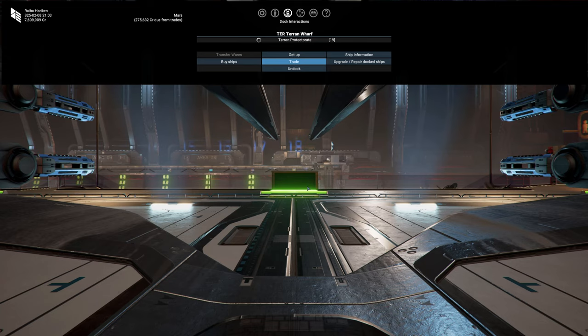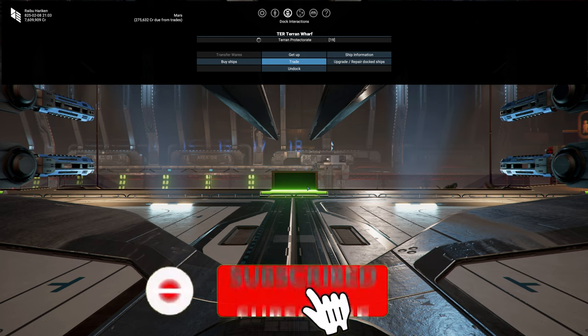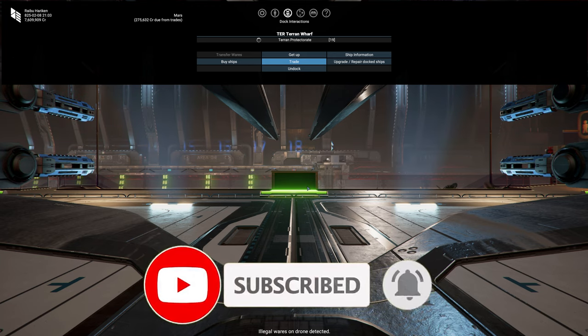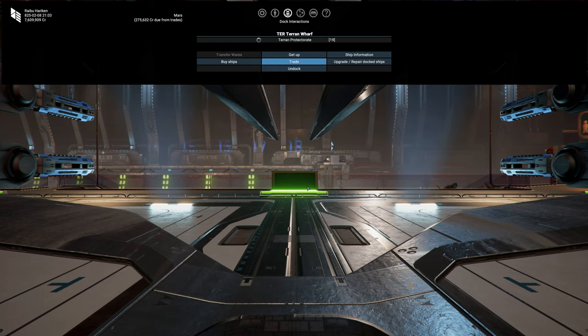Today in X4 Foundation's Cradle of Humanity, we are going to check out one of the new weapons that came in the DLC for the Terrans — the Proton Barrage. Neutron Gatling came with the split, we got Proton Barrage — good name.